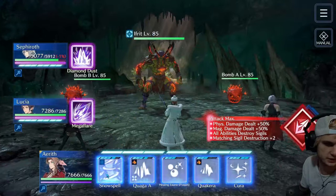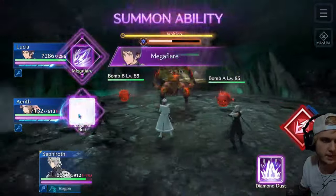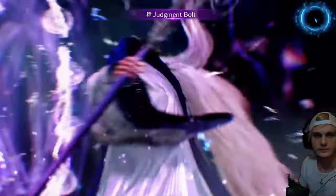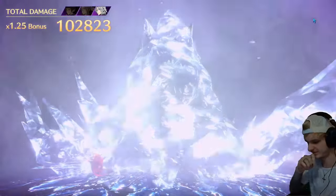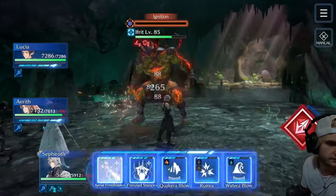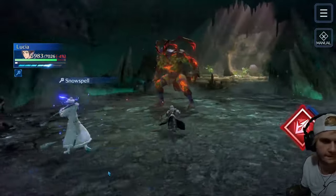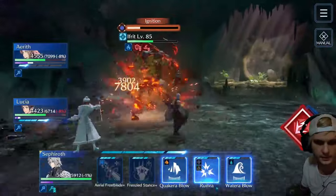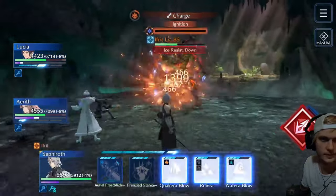And I should get Sephiroth's attack up too — very important, actually. No spell, diving burst, frenzied stance. As soon as we see his attack go up and the resistance is down, let's go — pop off full attack stance and cancel animation. This is good, this is good.